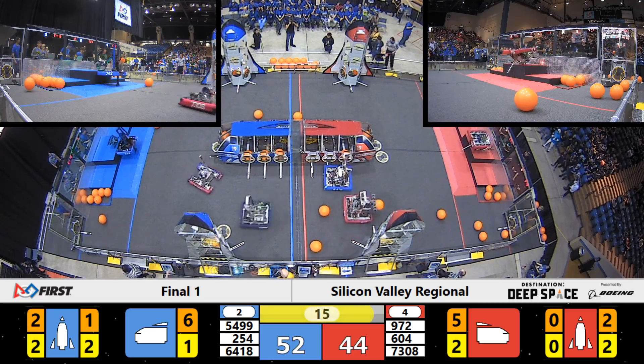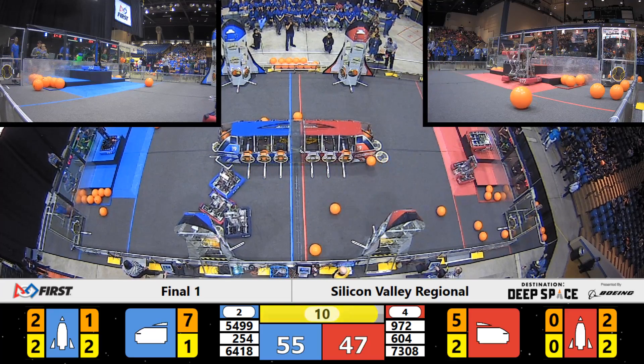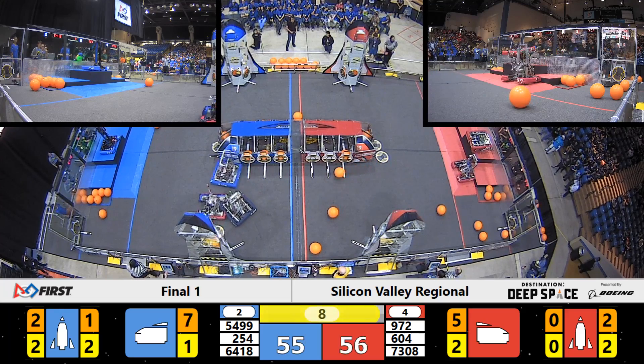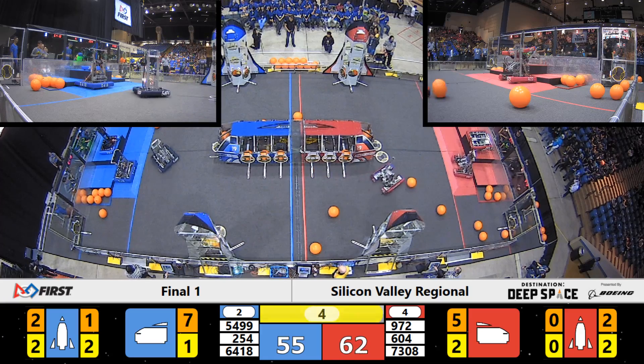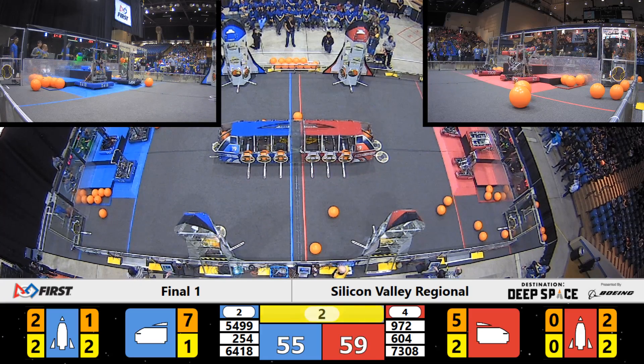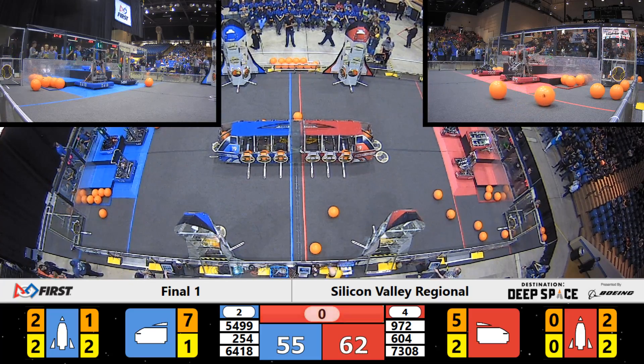Climbing aboard, climbing up to the higher platforms — this could make all the difference. Looks like they're up for a 12-point climb, and Quicksilver as well up for a 12-point climb with T-minus 7 seconds remaining. Very close match. 972 — they're on the platform for three points. And just at the last second, we've got Bear Rangutans on for three on the Blue Alliance side. Red Alliance pulls ahead with three — two robots on the platform as well.